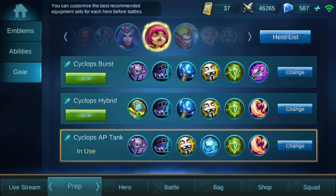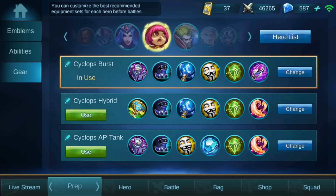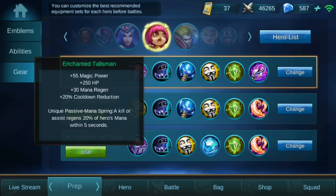Now let's go to the gear. The first build is the Cyclops burst build. In my opinion, this will be the best build because Cyclops is more focused on doing a lot of damage and on cooldown reduction. The first item gives mana regeneration, cooldown reduction, and some HP for Cyclops.